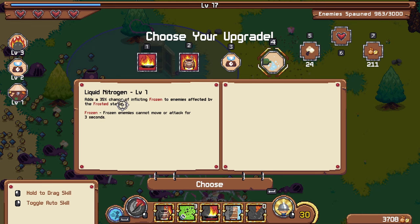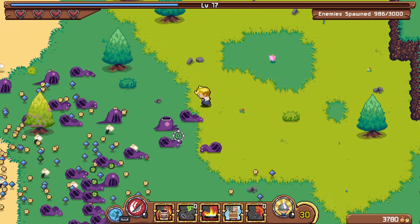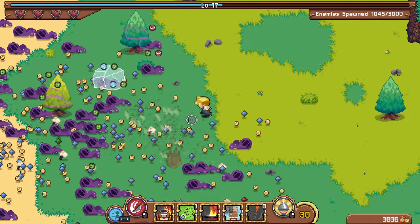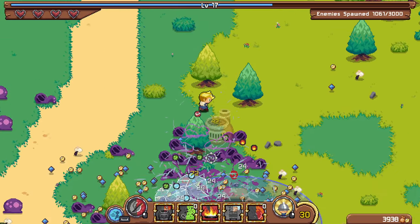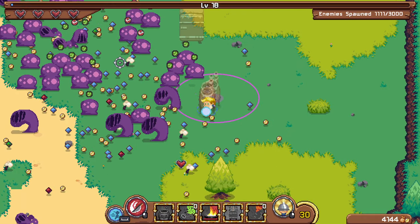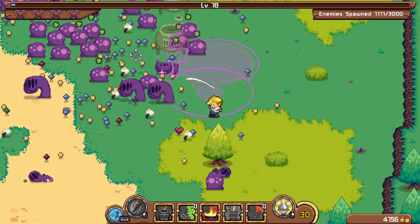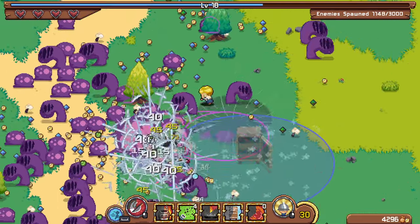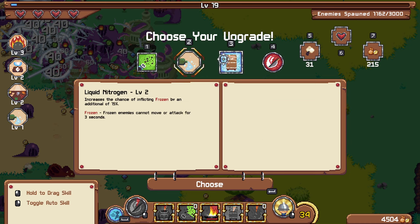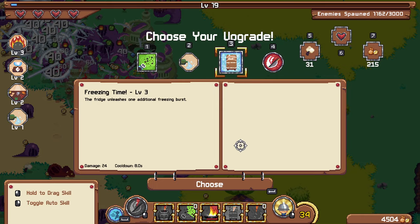There's a 35% chance for frozen, which would be very helpful with the fridge — I do like some more crowd control. Now that plus the suction on the pan should help control enemies a lot. More suction power and more cooldown — I think I like the cooldown. Got the peppercorn poof, chance of inflicting frozen, and extra burst. Let's get the extra burst — that will give me more damage and more freezing.